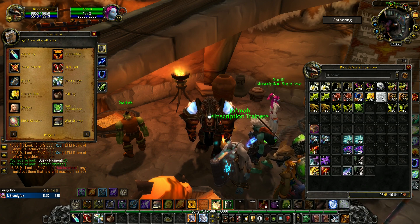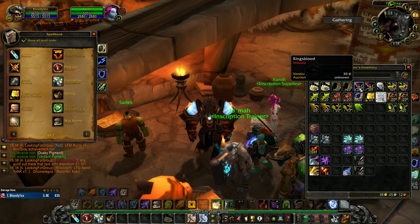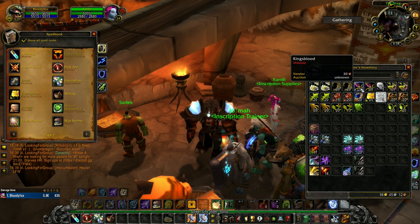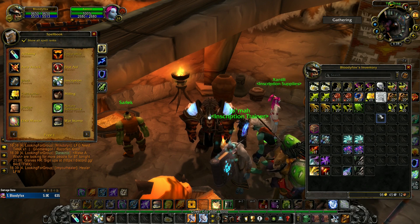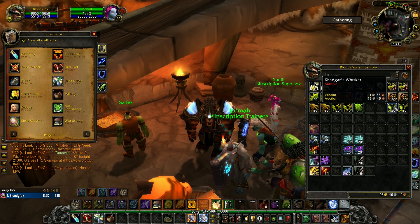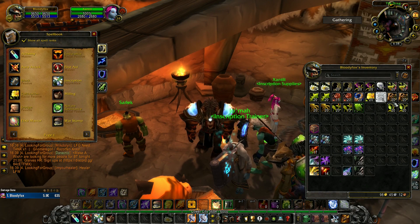With Verdant Pigment we make Hunter's Ink. The third group of herbs is Kingsblood, Grave Moss, Liferoot and Wild Steelbloom. From these we get Golden Pigment to make Lion's Ink, and Burnt Pigment (Uncommon) to make Dawnstar Ink. Then the fourth group: Fadeleaf, Goldthorn, Khadgar's Whisker and Winter's Bite. From this group we get Emerald Pigment to make Jadefire Ink (Common), and Indigo Pigment to make Royal Ink (Uncommon).